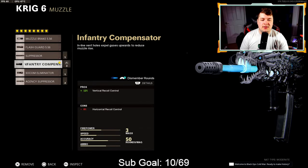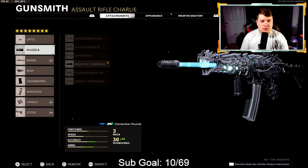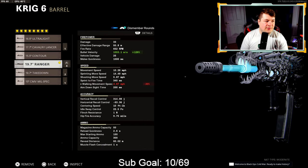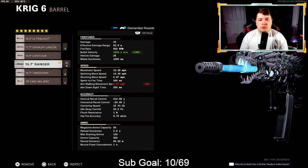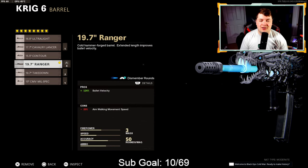Down to the muzzle we have the infantry compensator — 12% vertical recoil control — so this and the underbarrel combined together will virtually give this weapon zero recoil. For the barrel I have the 19.7 inch Ranger. We have a great effective damage range statistic at 50.8 meters. The bullet velocity without the Ranger barrel is at 686 meters per second, but raising that brings it up to 1,553.1 meters per second — 126% bullet velocity added.